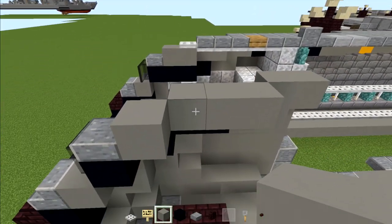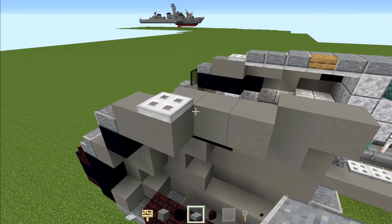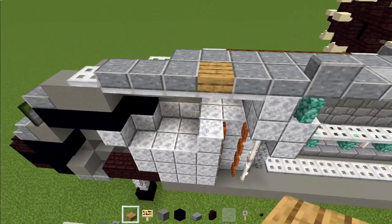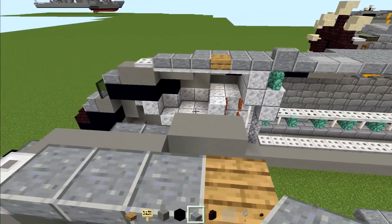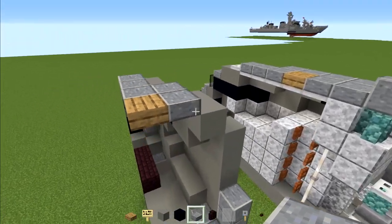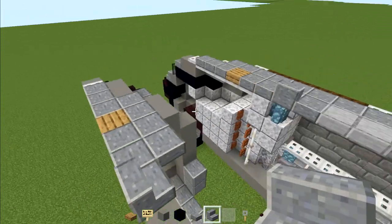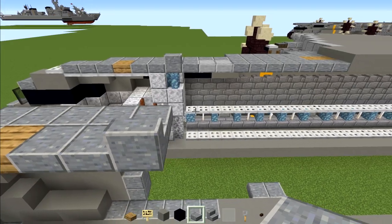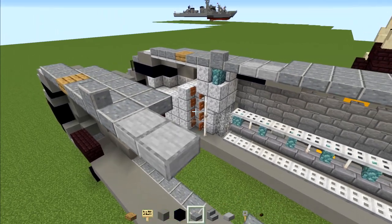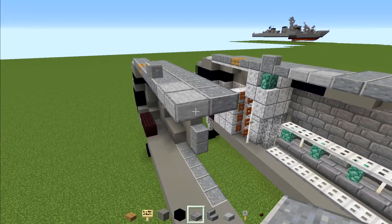Add a polished andesite slab on top of the middle, then diagonal another one, and another two. Add light gray concrete on the inside. Then go back to the other side, add light gray concrete with an iron trap door on top. Behind that trap door add three polished andesite slabs, then an oak slab — just one block. On the outer edge add polished andesite slabs two blocks, then a two by two of polished andesite slabs, with andesite stairs in the middle and an andesite slab to the side. Add two more polished andesites, then smooth stone slabs two blocks long, polished andesite to the side, then six or seven blocks long of polished andesite.